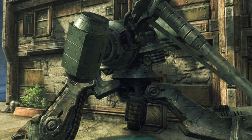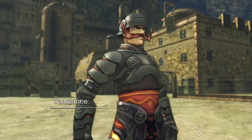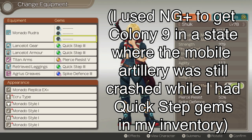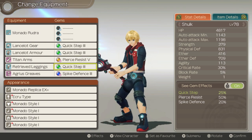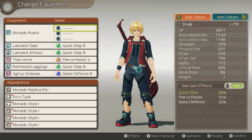The first is just normal vanilla out-of-the-box Shulk, and the second is with the maximum amount of quick-step gems equipped. If you didn't know, there's a type of gem called quick-step that increases the run speed of just that character, and not other characters if that one's still in the party and someone else is in the lead. But unfortunately, and I wish they buffed this in Definitive Edition, it caps out only at 25% additional speed.